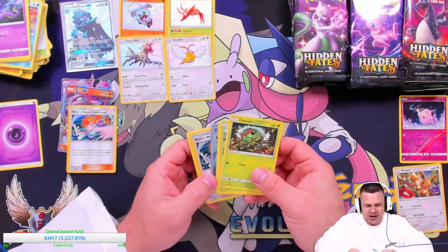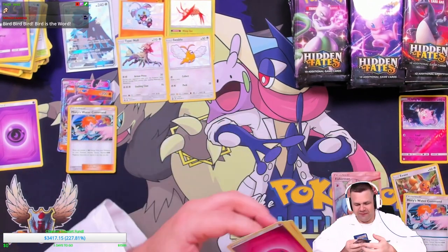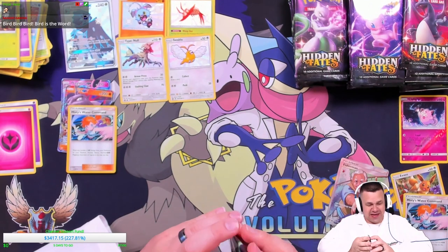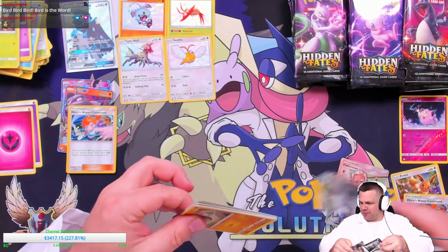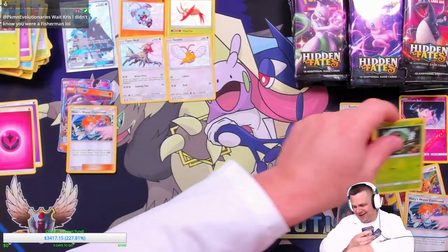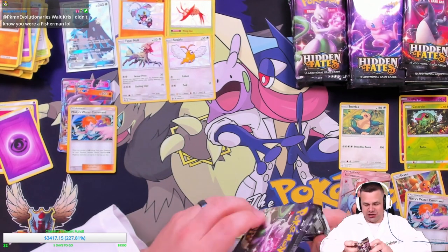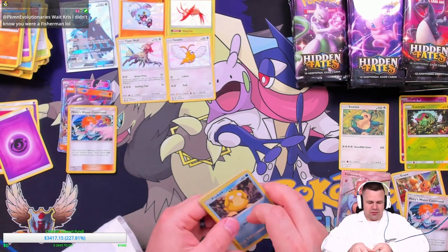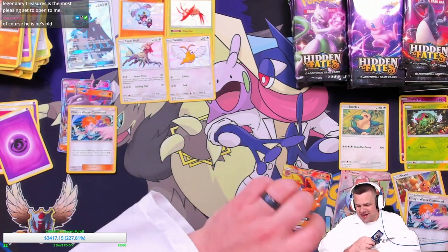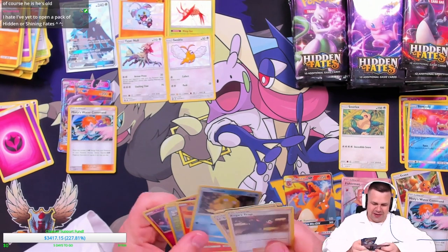Hidden Fates is a set I don't know if I could ever get tired of opening. We got a Fisherman full art! Hidden Fates is just so well put together — it's got a nice rounded variation of cards in the SV set. Shining Fates feels like it kind of lacks in that department, it's not quite as robust. Speaking of robust, we got a Snorlax. I just feel like overall there was a better selection of shinies in Hidden Fates over Shining Fates. We got a Charizard GX but it's part of the main set, not the SV set, so we need the shiny one to make it super exciting.